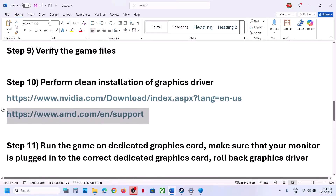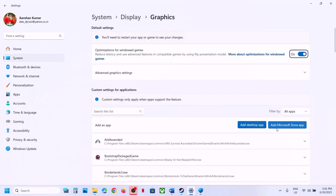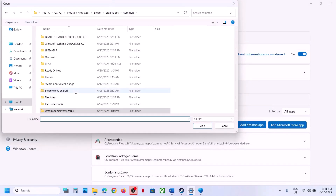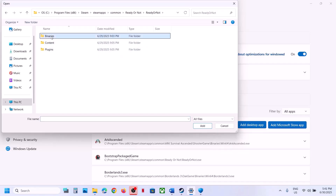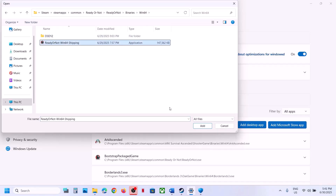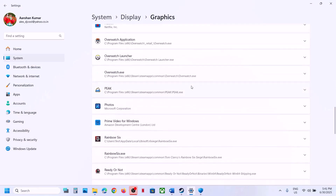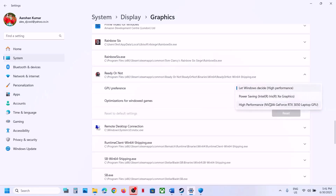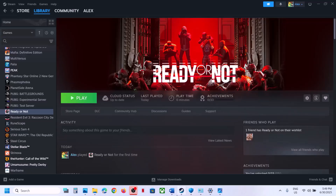The next step is to run the game on the dedicated graphics card. Type 'graphic settings' in the Windows search box, click on Graphics Settings, then click Add Desktop App, open the game folder, select the exe file, click Open. Once the game is added, find it in the list, click on it, select High Performance, and then launch the game.